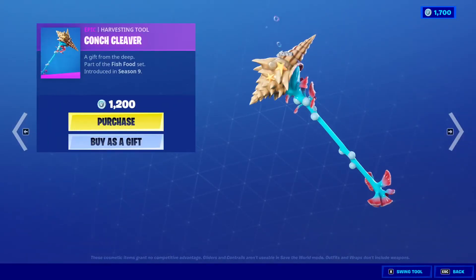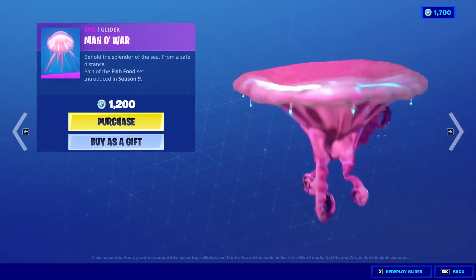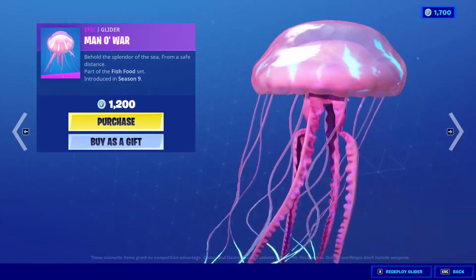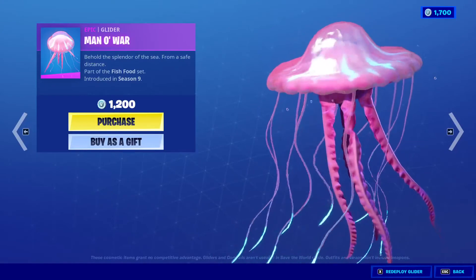Conch Cleaver Harvesting Tool, 1,200 V-Bucks. Men of War Glider, 1,200 V-Bucks — it's basically a jellyfish. How do you hold on to that?